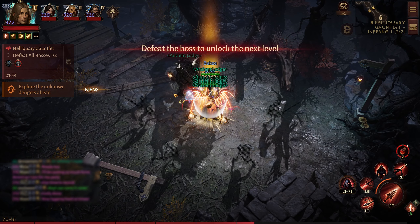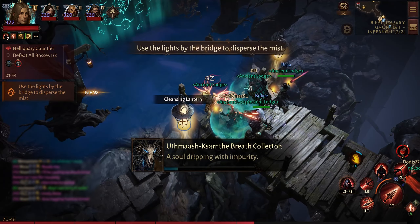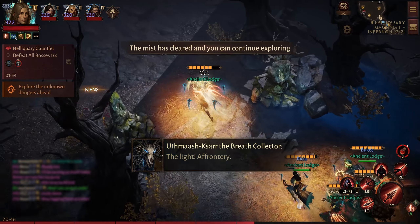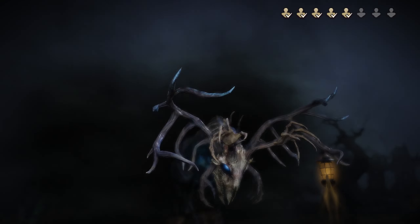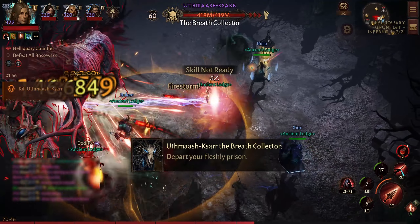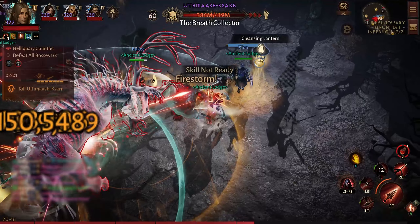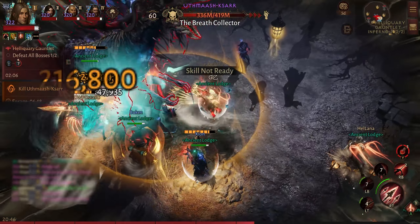Moving forward to the second Inferno Helliquary boss, which is of course the final boss — Utmas. This boss is going to be really deadly, especially in later gauntlets. He has fog effects around him which deal damage to you, and you have to make sure you interact with the lantern to help disperse the fog in your surroundings.